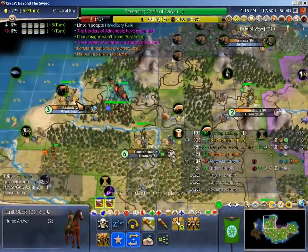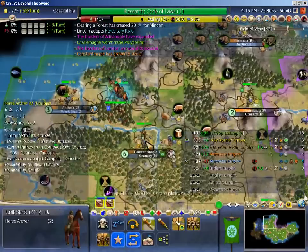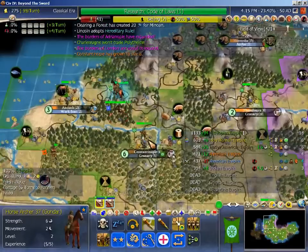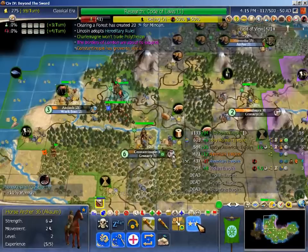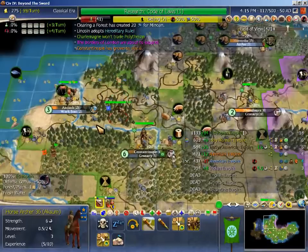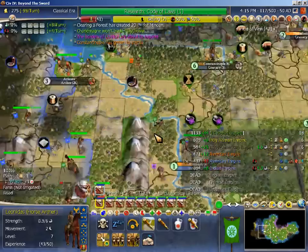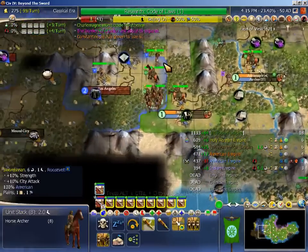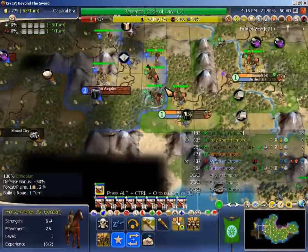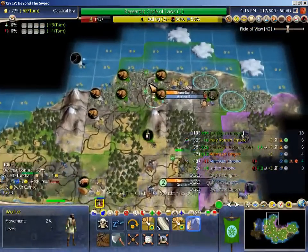He moved there like that. I don't think an archer can effectively attack a horse archer, and I don't think a spear can effectively attack an archer especially across the river. So I'm just going to split my horse archers like so and see how my opponent reacts in each of these situations.